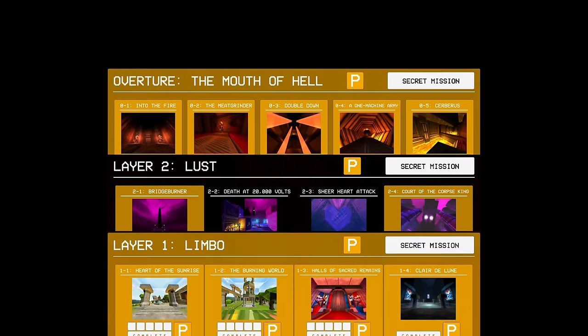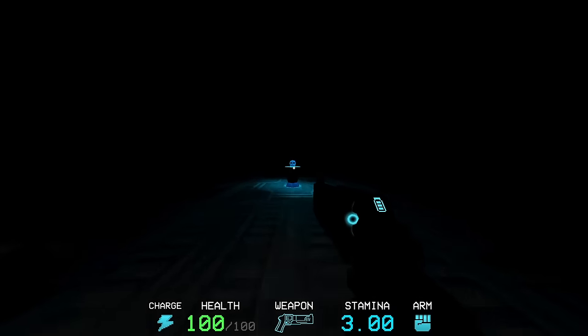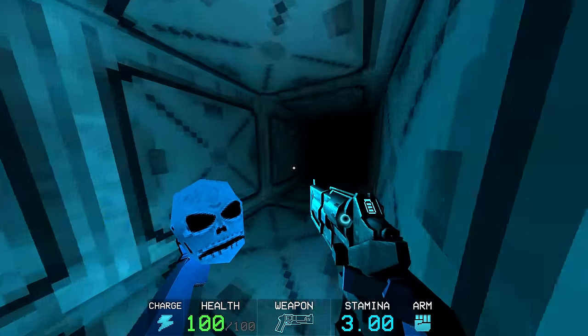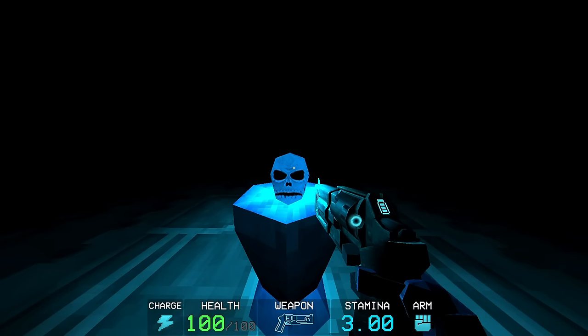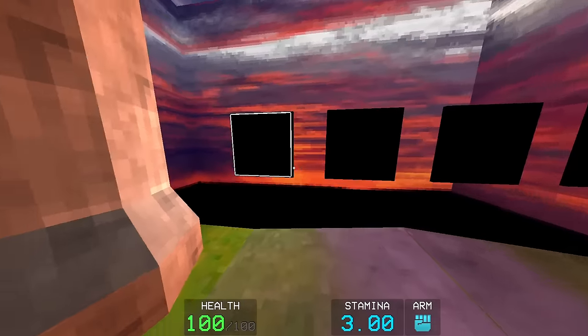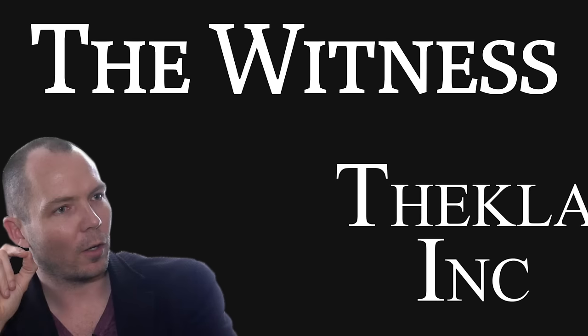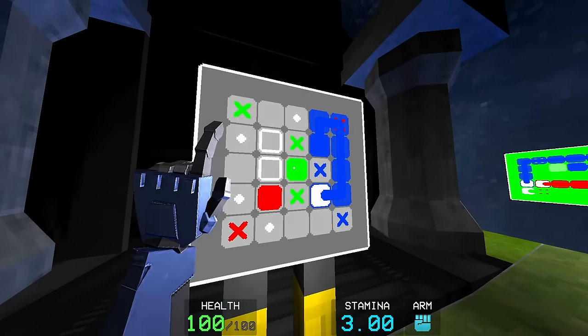UltraKill also has extra content that isn't focused around explosions, blood, and combat. Each layer has a secret level to go alongside them, and they're usually all references to games of different genres. Prelude's level is an homage to the horror genre — armed with nothing but the regular pistol, you're placed in a claustrophobic dark maze where you can barely see anything in front of you. The goal is to take the skulls and move them to their color-coordinated pedestal. Just know that somewhere down here, you're not alone. Limbo's secret level is a reference to not only puzzle games, but very specifically The Witness — the one designed by Jonathan Blow and developed by Thekla Inc., a game where you can spend a whole hour watching a video just to complete a single line. Even though you won't find any puzzles that go around the whole island, UltraKill's puzzles are still challenging and enjoyable to complete.